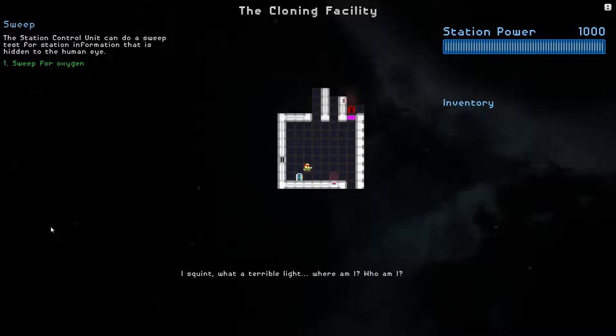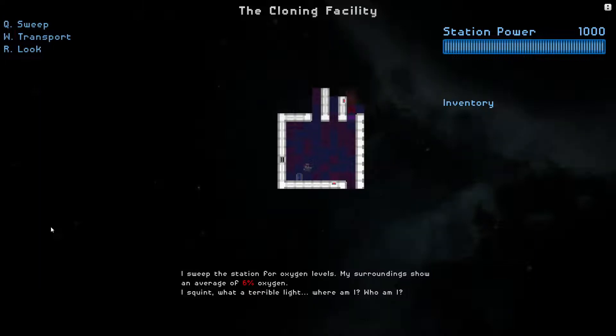Let's sweep for oxygen here. I sweep the station for oxygen levels. My surroundings show an average of 6% oxygen. So basically we're in a station with low oxygen levels, and that's bad because we're gonna suffocate if we're not careful.